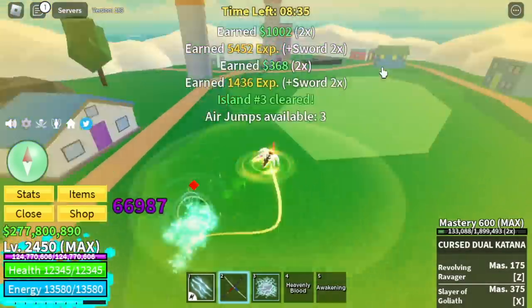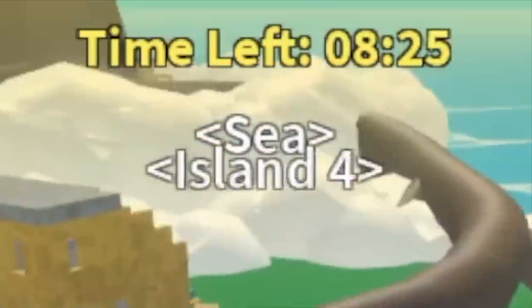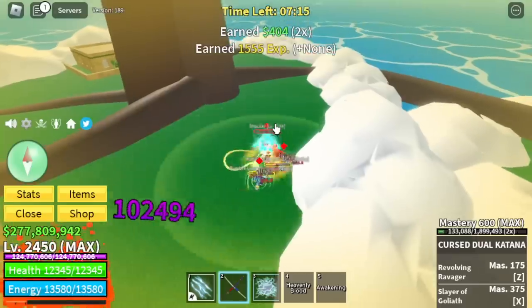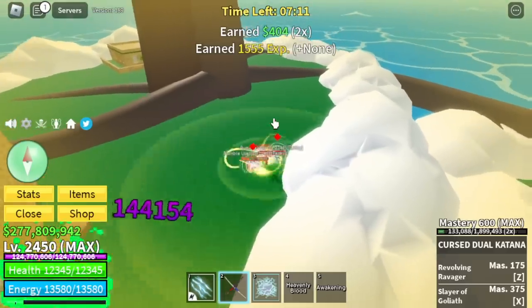Bow to the King. Aside from the stun, you can now fly. Next stop, Island 4. Our Awakening is almost done even though everything was a lot easier.